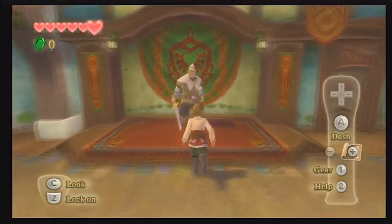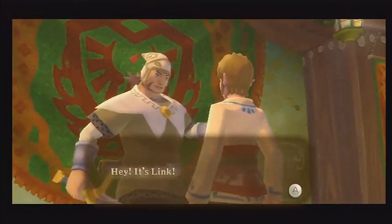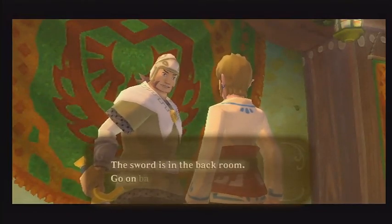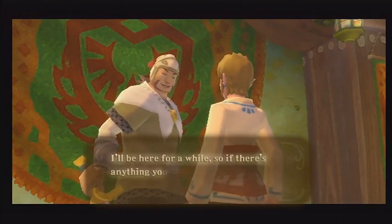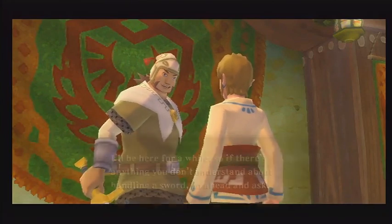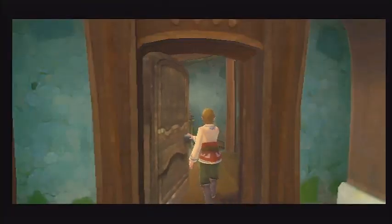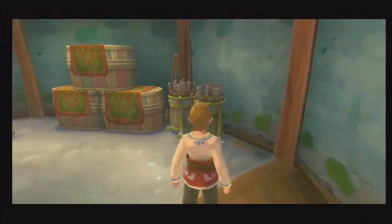In this segment of Legends of the Skyward Sword, we're going to learn how to use a sword. We were referred to this guy over here to talk to him and get a sword so we can enter the cave where our Skyloft has been hidden away and taken captive. He tells us to look in the back room to get ourselves a sword.